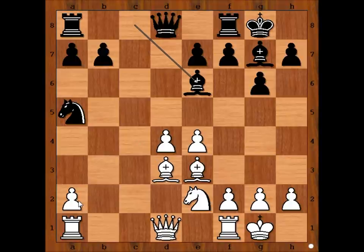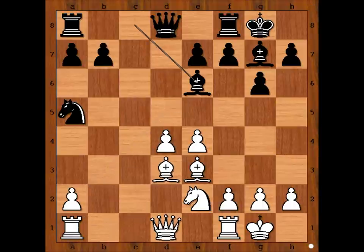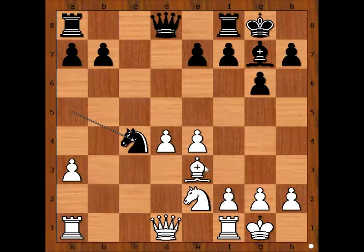Attacking the pawn on a2. White to move. White would love to play d5, but then bishop takes rook. What can white do about that? If, for example, Rook to c1, then Bishop takes pawn on a2. If a3 first, then Bishop to c4, Bishop takes Bishop, Knight takes Bishop, attacking the Bishop on e3, and black is okay.